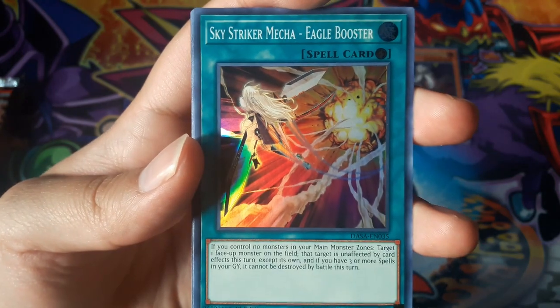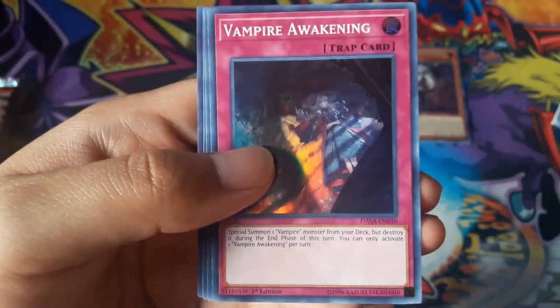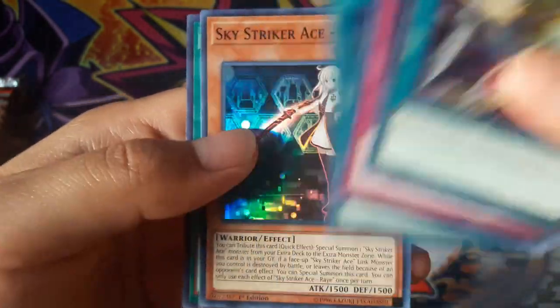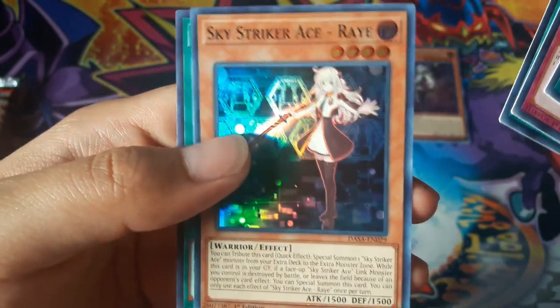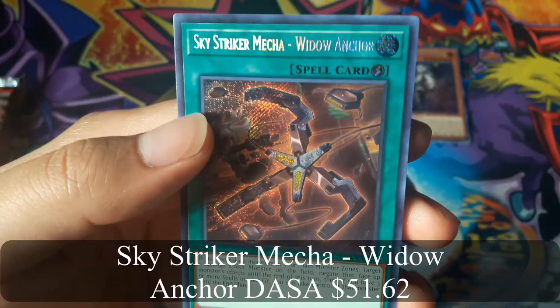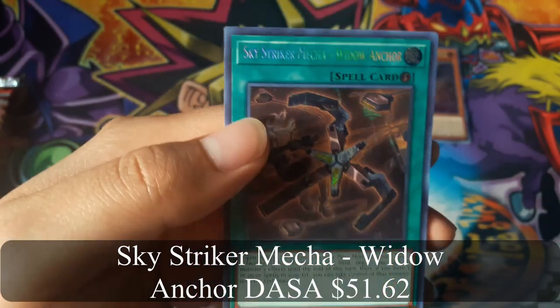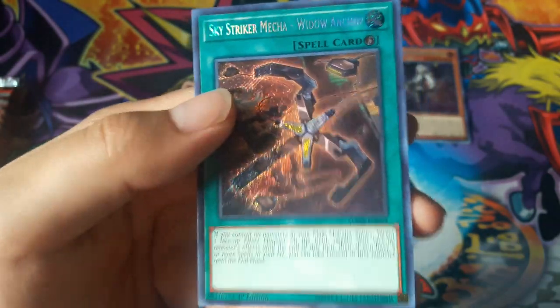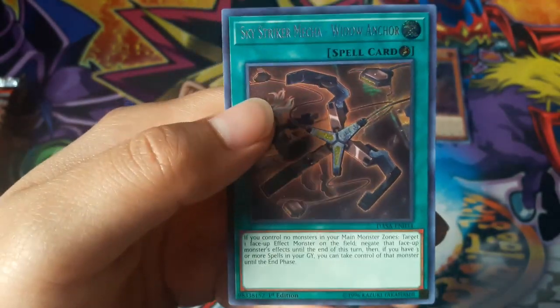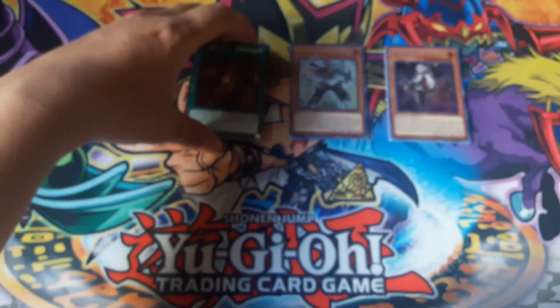Sky Striker Mecha Eagle Booster. That looks nice. Sky Striker Mecha Widow Anchor. That's very good — that's I think the second most expensive card in this whole set. That is great.